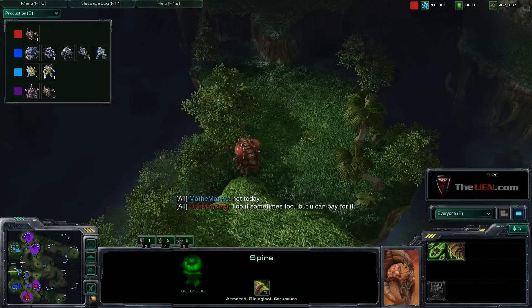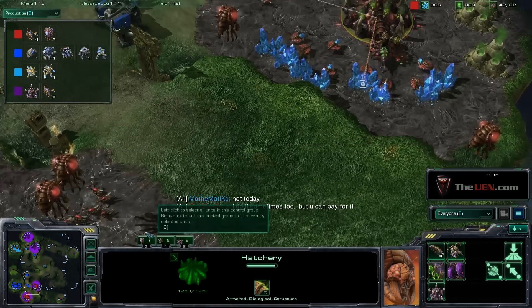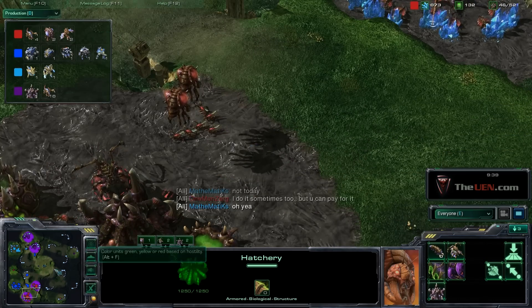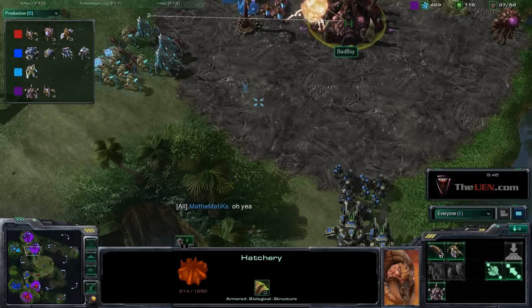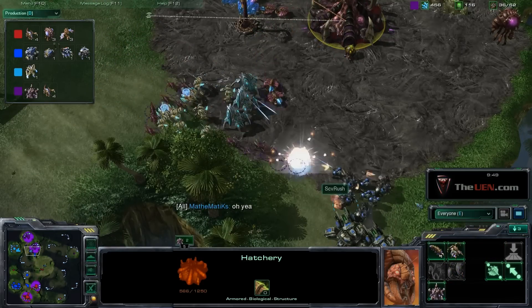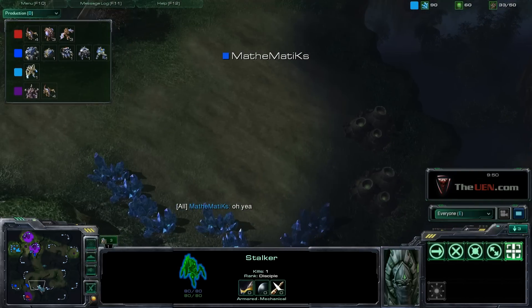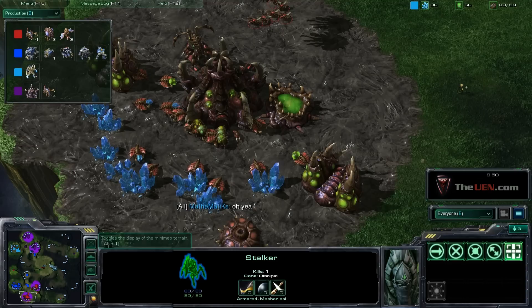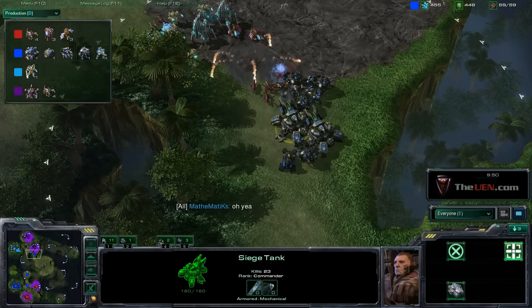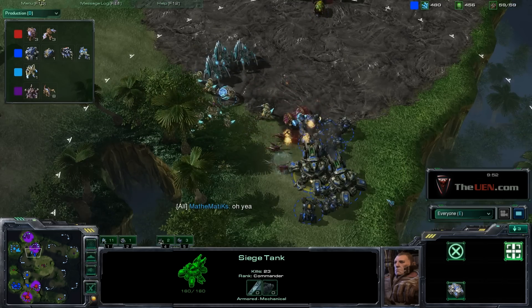At the same time my tech is up — my spire is up — and I'm going to start getting Mutalisks pretty shortly. SCBRush is still keeping up pressure on the front of the opponent's base. Importantly, they don't have scans, so they don't know what we're doing — they don't know if I've expanded, if he's going for banshees or thors. By keeping this constant pressure you avoid getting scouted, and by avoiding being scouted your next move is less predictable, which really keeps the edge.